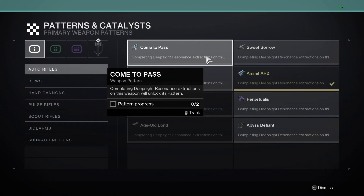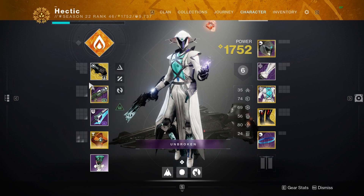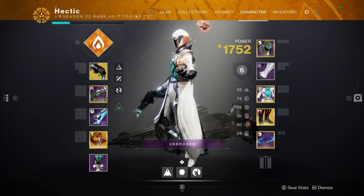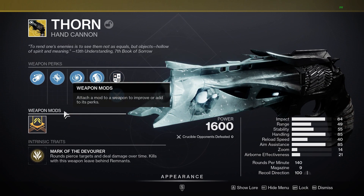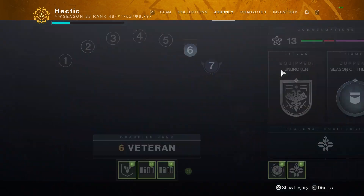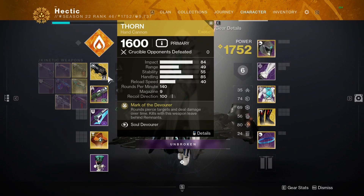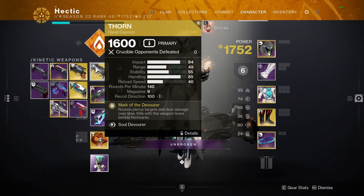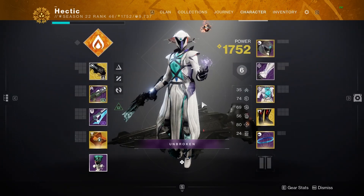They're a random drop at the end of every activity you complete. For example, I got the Monte Carlo catalyst from a GM I did literally last week. According to data miners, the Thorn catalyst is going to be a completely random RNG drop — you just do things in the game and it will drop. It also supposedly increases your drop chance if you have the exotic in your inventory without the catalyst equipped, as it seems to drop a few games after you acquire the exotic.